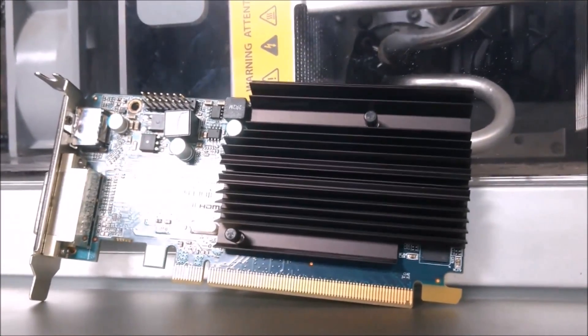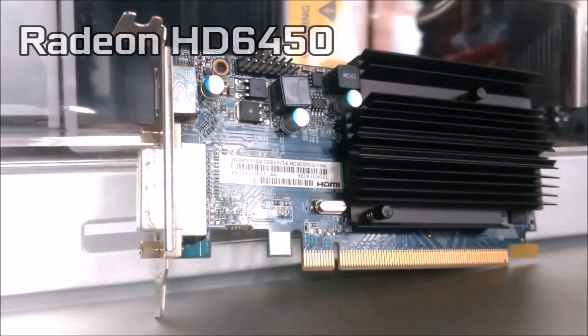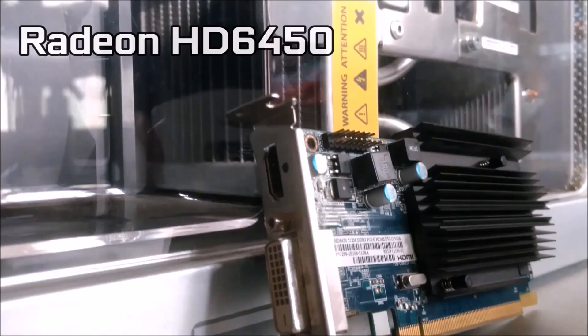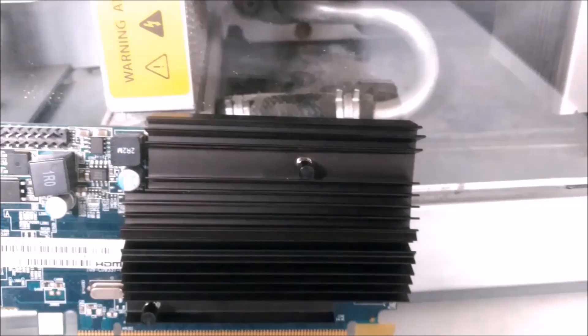Hello and welcome to this Budget Builds episode, where today we'll be finding out: can overclocking turn a cheap graphics card into a gaming machine? Today we'll be using the Radeon HD6450, a card that I got for free as it was being thrown away. Overclocking is the ability to change both core and memory speeds of a graphics card, which overall makes it run a bit faster than it was at stock speeds.